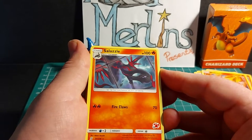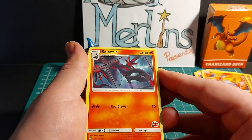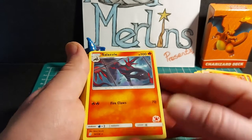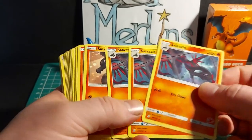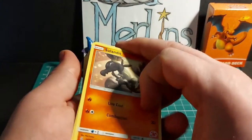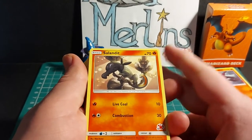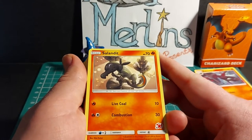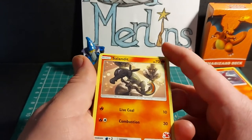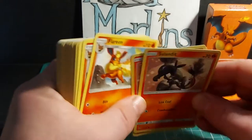Salazzle is a Stage 1 Pokemon that evolves from Salandit, with 100 HP. Its Fireclaws attack deals 70 damage. It has a 2x weakness to water, no resistance, and a retreat cost of 1 energy. Three copies of Salazzle are in this deck. Salandit is a basic Pokemon with 70 HP. It has Live Coal for 10 damage and Combustion for 30 damage, with a 2x weakness to water, no resistance, and a 1 energy retreat cost. You get three copies in this deck.